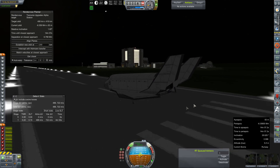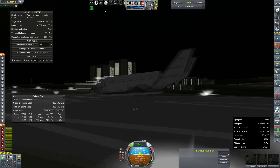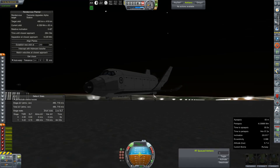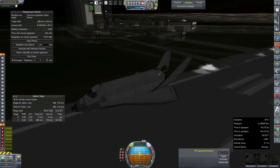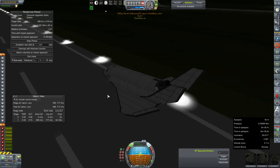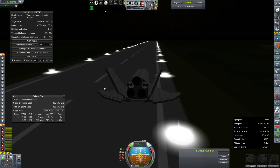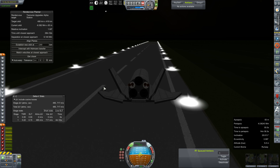Oh come on — brakes, brakes, brakes! Friction control, bring it up, bring it up. Wrong key. Stopped! RCS off. Current biome: runway. Return to launch site — success. Hooah.